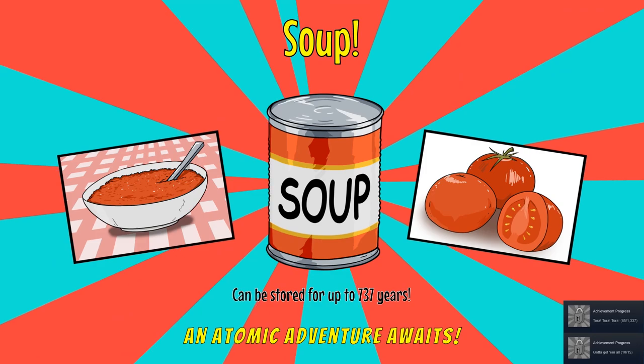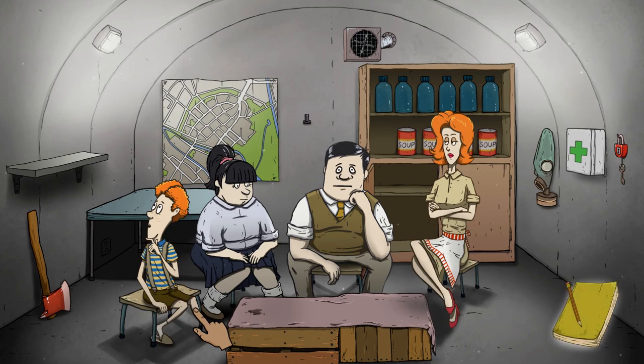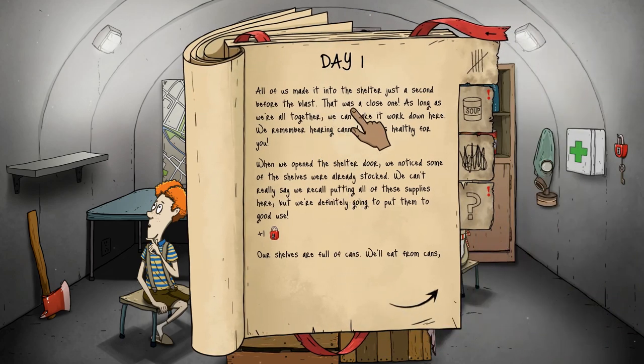Welcome to our shelter. It is day one. Take a look at these folks now, because in a few days they're going to look haggard and rugged, eventually just on the verge of death. Looks like we got quite a bit of soup cans down here, but not enough — we can always go out and find more. We're not able to find a radio, but we did find a map so maybe we can look around a little bit more. All of us made it to the shelter just a second before the blast. That was a close one. Plus one on the lock — we'll sleep on the cans.